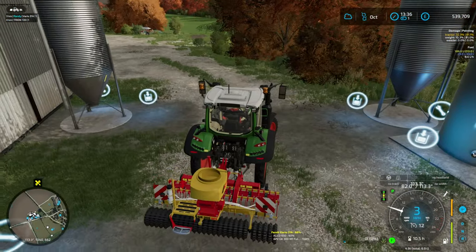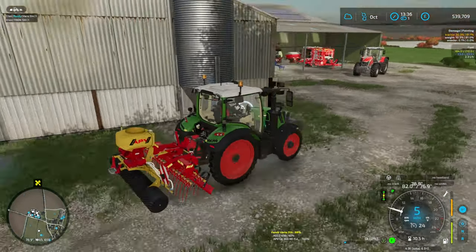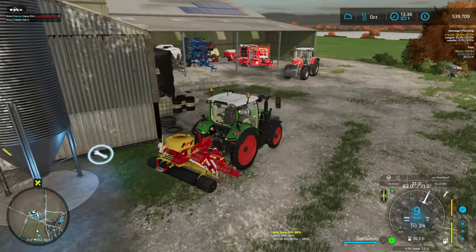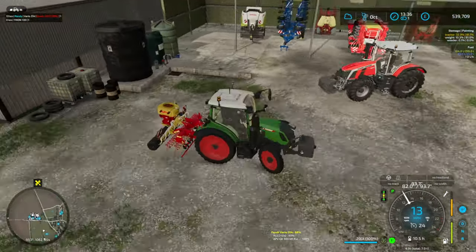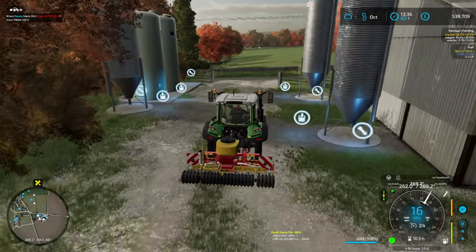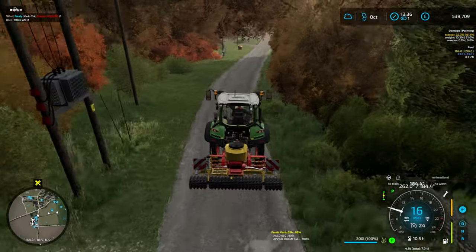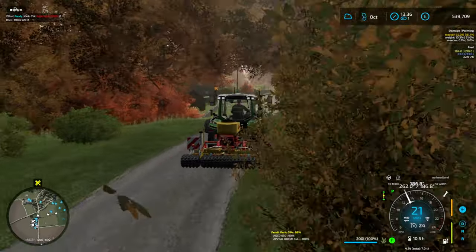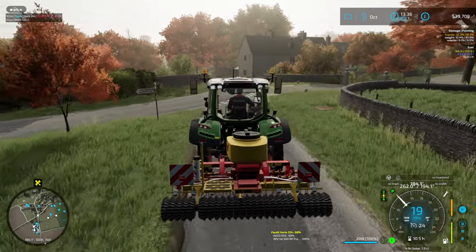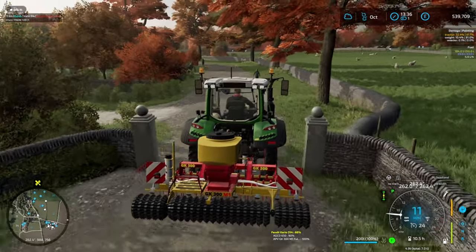It would be nice to actually know what's in each silo. Like a little symbol appears on the silo or something, but unless you go into the silo menu you really can't tell — and even in that menu it's not super obvious. It doesn't say clearly, okay there's seed in it, but is there 100 liters or 10,000 liters? No idea.